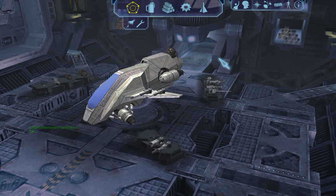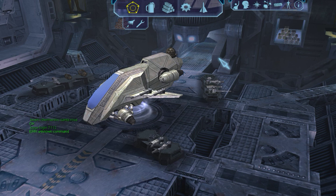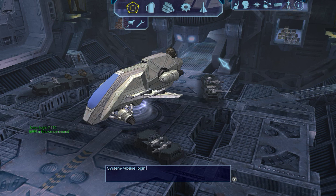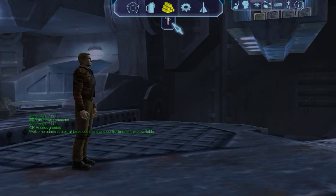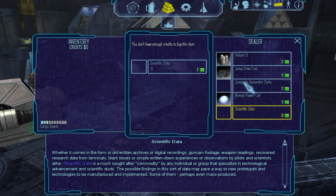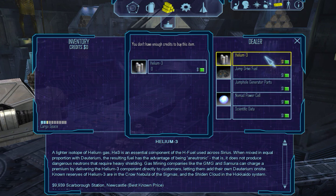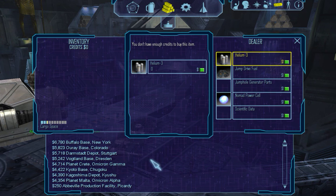Right now we obviously cannot dock, but the cool thing about being an admin is that I can just beam myself to the base instead. There we go, and now you will hopefully notice that there's stuff on this base, including scientific data, chokehold parts, an overpower cell, and a very good amount of helium-3, actually. So that's always nice, and it's relatively kind of near-ish to sell.